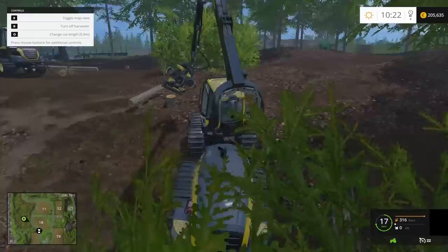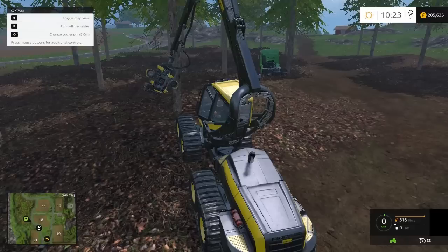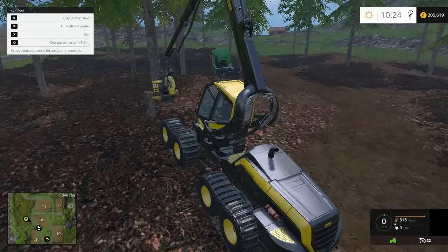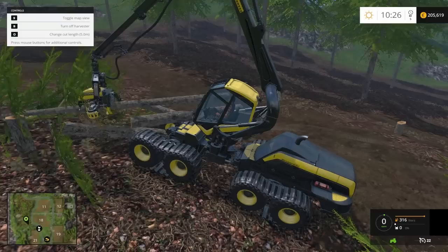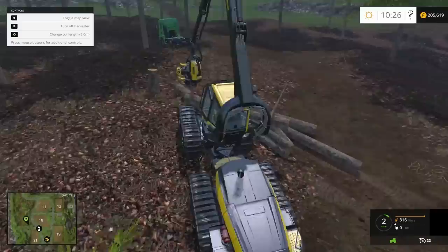Come on, climb over this stuff. Okay, really, you can't get up on that? How do I twist that little dangly thing around? There we go. Let's see. A little stick at the end, a little firewood stuff.